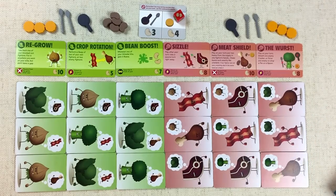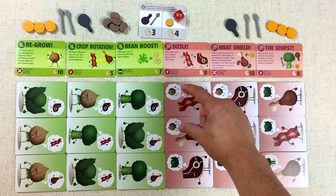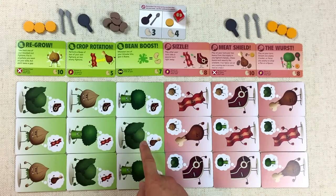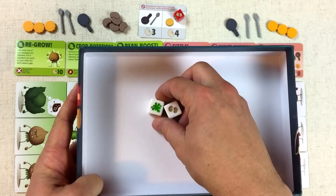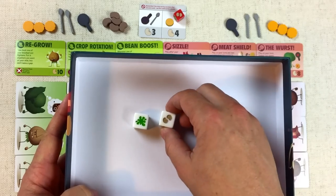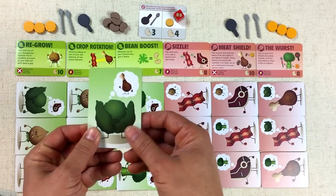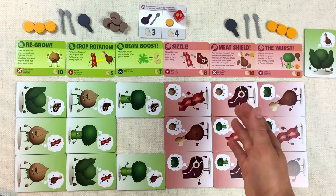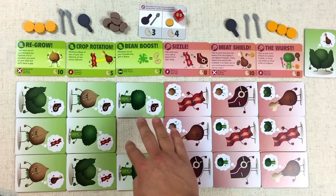Now let's move on to the meat player's turn. They decide they want to attack as well, but unfortunately both of their front two people really want to kill onions, and onions are all in the back of the line. However, this steak right here can target lettuce, so they go ahead and roll the two dice — and they got the splat. When you win an attack, you do not get the beans; you only grab those as a consolation reward if you have a failed attack.